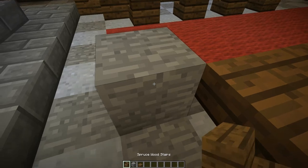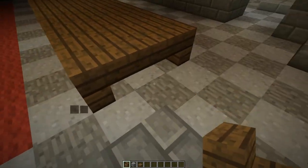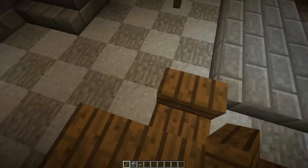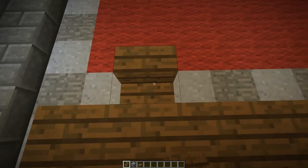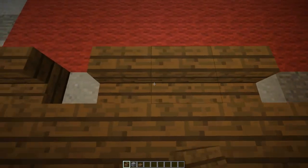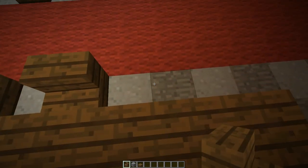Then you want to add your stair chairs — I like saying 'stair chairs.' Place one at the head of the table, then every other position along the sides. You could do every single spot but I chose not to, and then place another stair chair at the other head.